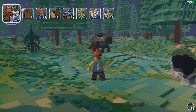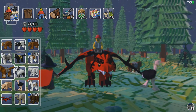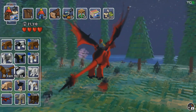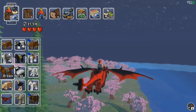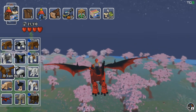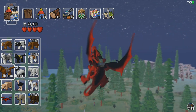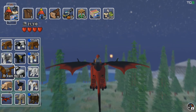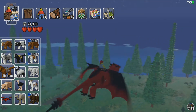Of all the unlocked bits and pieces, I have to say my absolute favourite is the dragon. Tap X and you take off. Let's do some exploring as the dragon — look at the cherry blossom. And the dragon has an attack: press X for a fireball!